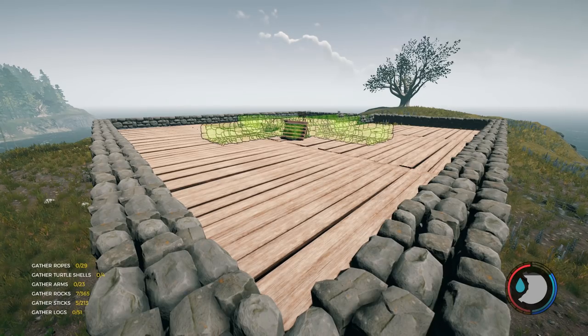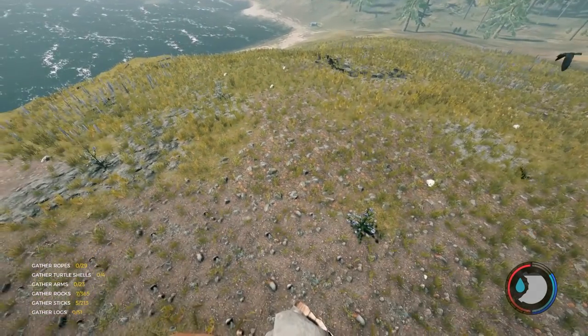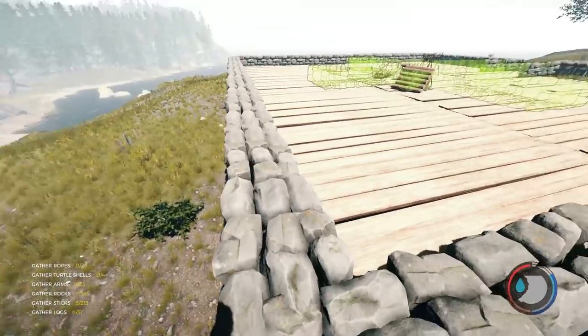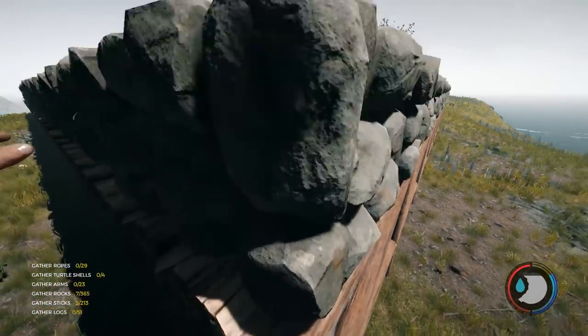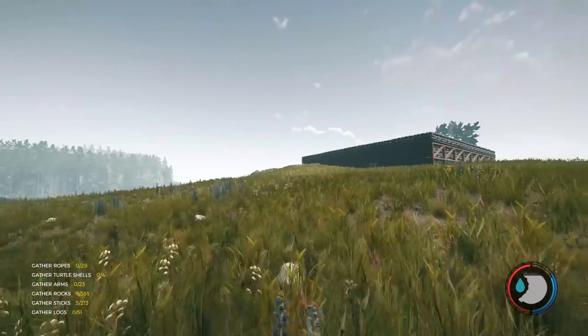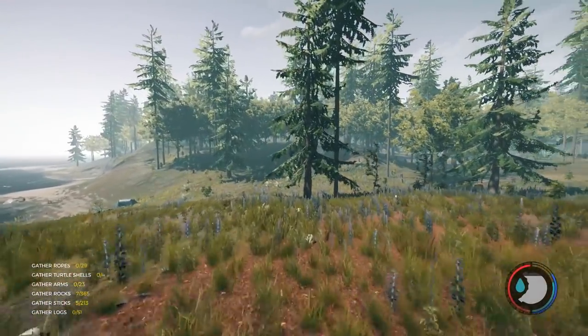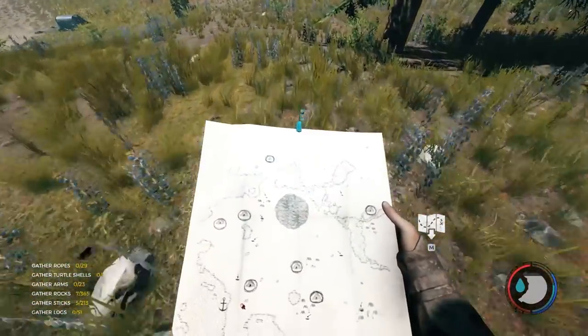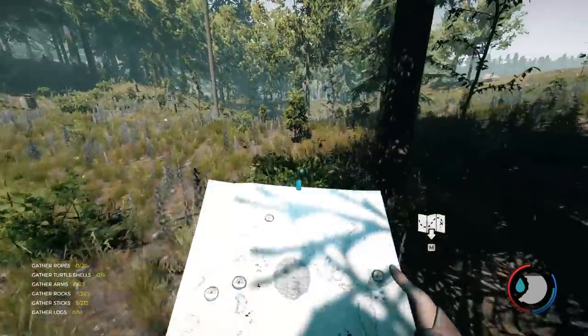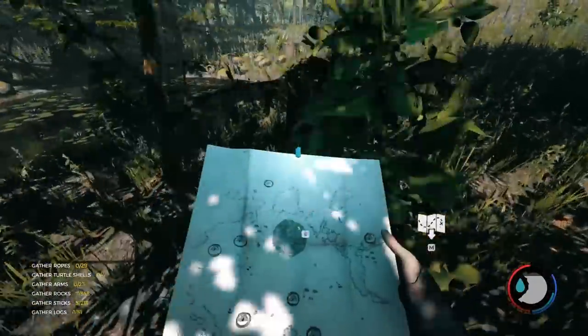In today's episode what we're going to be doing is hopefully finishing the zipline system that's connecting all the bases together. We're going to take a little break from the pyramid — what a crazy base idea, honestly. So we're going to head up to the hub near the sinkhole and start work. I think I'm going to go to the cave base first and then we'll finish the return trip to the hub.